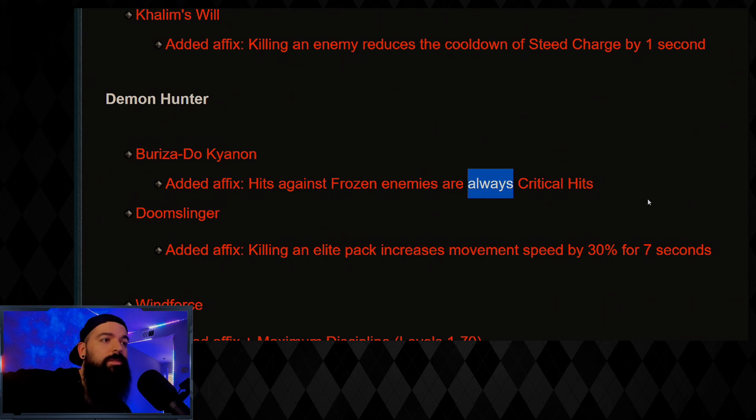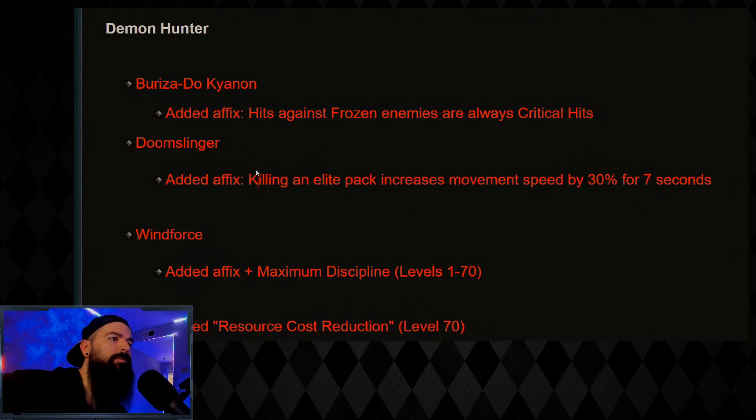The other builds that could really use Bariza — let me know in the comments below if you think of anything — N6M4, Natalia stuff like that could probably get some use out of it. Maybe LoD Rapid Fire could really crush it with this item. They also buffed Doom Slinger, adding an affix: killing an elite pack increases movement speed by 30%, so you can use this more for speed runs.